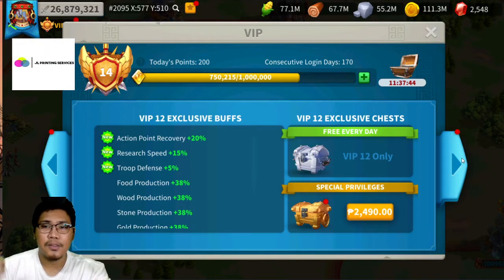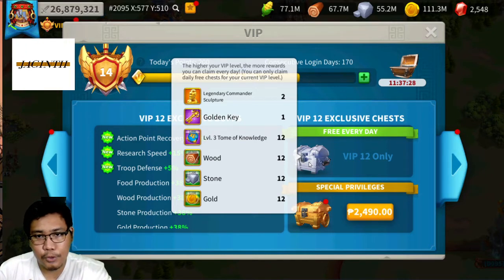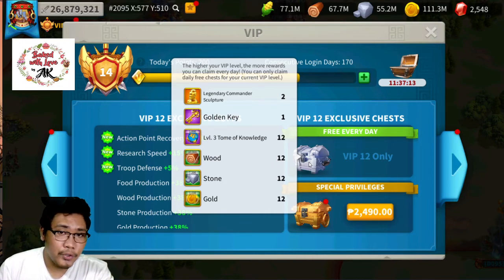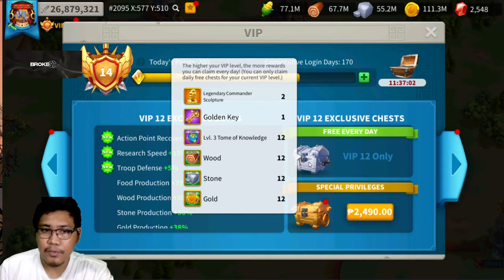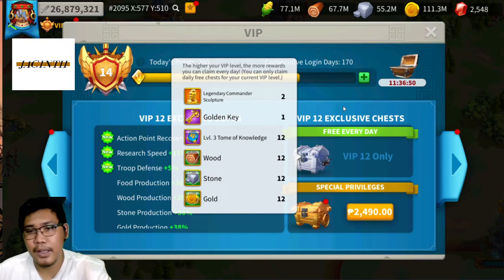VIP 12 is another very good level. In your free daily chest, you can now get two legendary sculptures. Imagine reaching VIP 12 in your first two or three months — you can save a lot of legendary commanders for the future. For example, if you're targeting Alexander or YSG, who might still be 100 to 150 days away, getting VIP 12 or VIP 10 early lets you save more and more legendary sculptures.